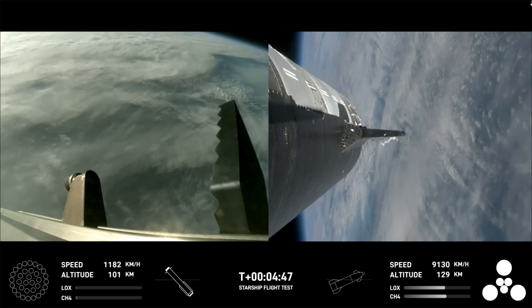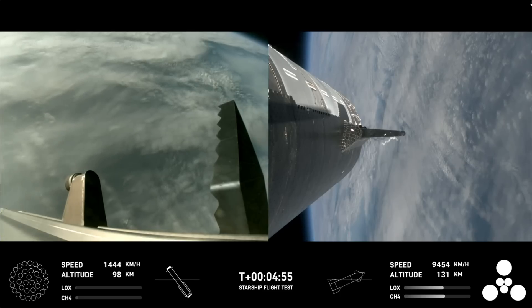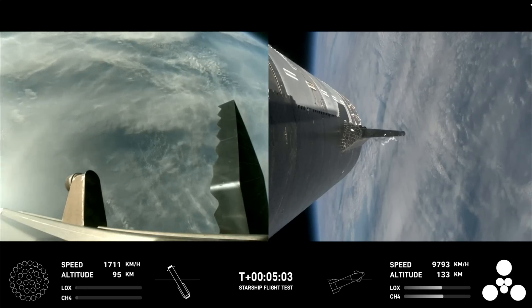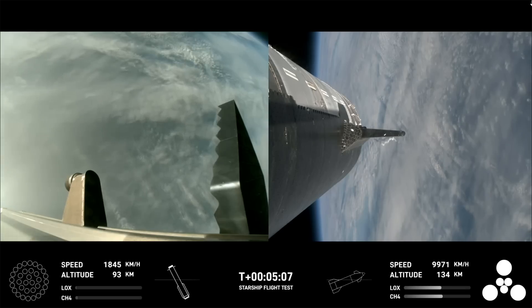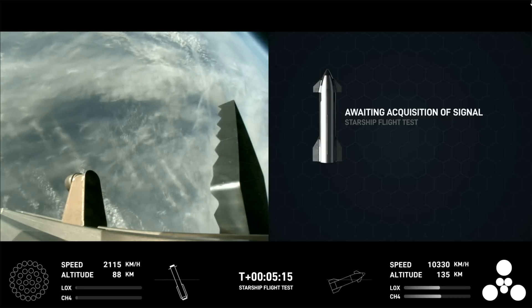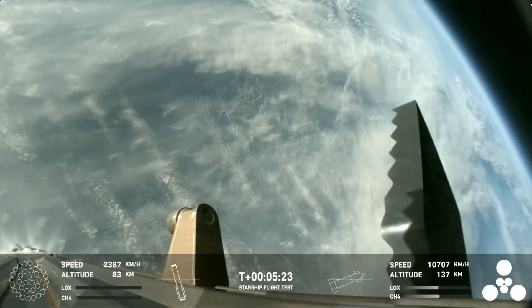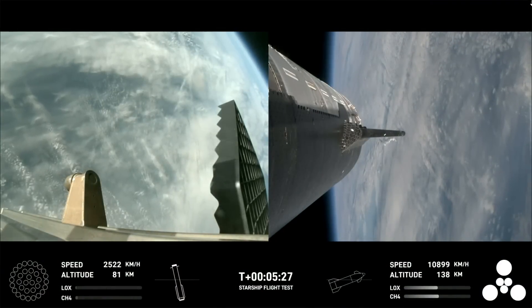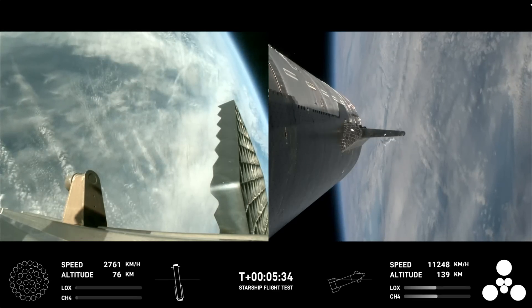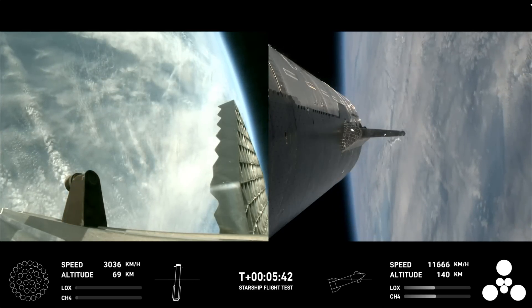The next burn will be the landing burn, where all 13 center engines will initially ignite and then transition into a three-engine burn to help slow it down. As a reminder of the stage one test objectives: we're looking for controlled ascent — which we have so far — stage separation — which was gorgeous, we cruised right through it — as well as a phenomenal trajectory. The path that Starship is on is good. Starship's second stage is still firing its engines and following the planned flight path. Ship objectives include hot staging — cruised through that — controlled ascent, and orbital insertion. The bottom right-hand corner of the screen shows the ship engine graphics.